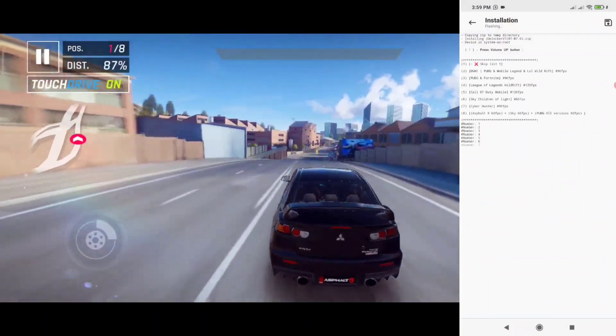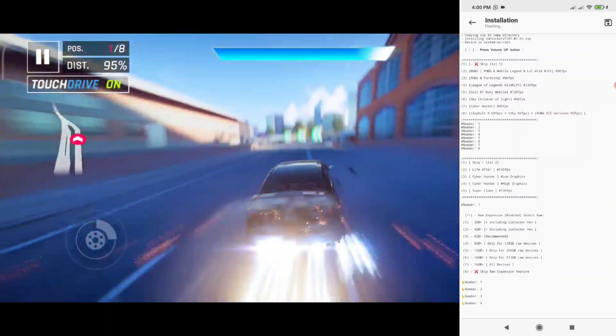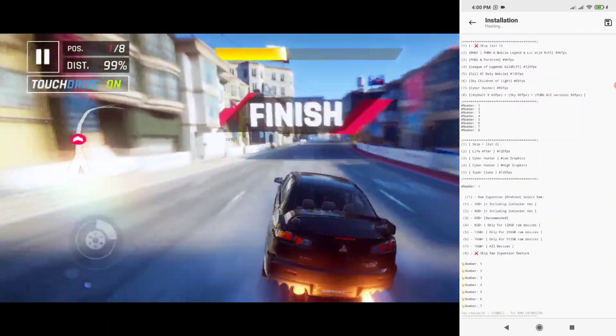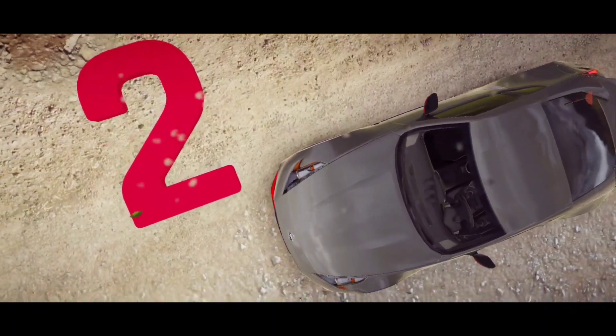Select your game or games from the first list. Use the up volume button to select options and the down volume button to go to the next. Select or skip the second game list. Select a RAM expansion option — I select the 16 GB plus option for all devices. Reboot your device after the flashing is completed.